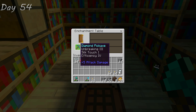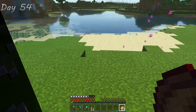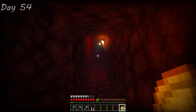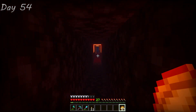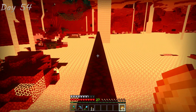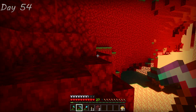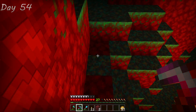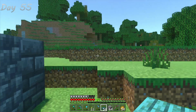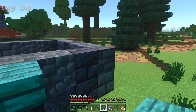I got Unbreaking 3, Silk Touch 1, and Efficiency 4 — oh baby, it's party time! I was so happy I didn't mind the long walk back to the warped forest in the Nether. This time I could get the warped mycelium properly, bone meal the ground, grow warped trees, and break them all into slabs. I really think warped wood is going to be a beautiful palette for this kingdom — it plays off the copper really well and gives me another great texture to work with.